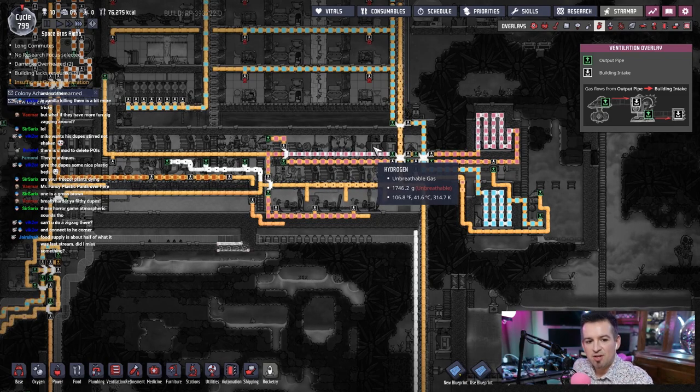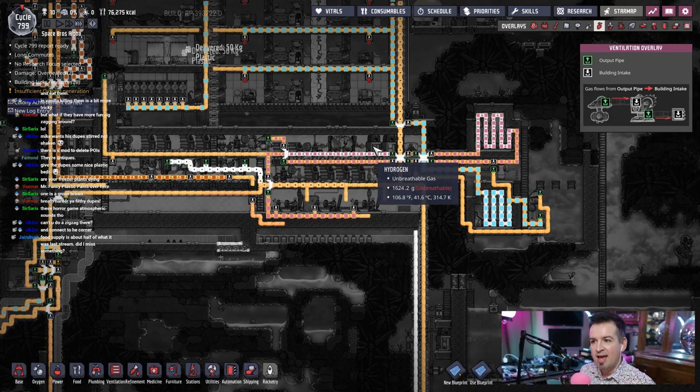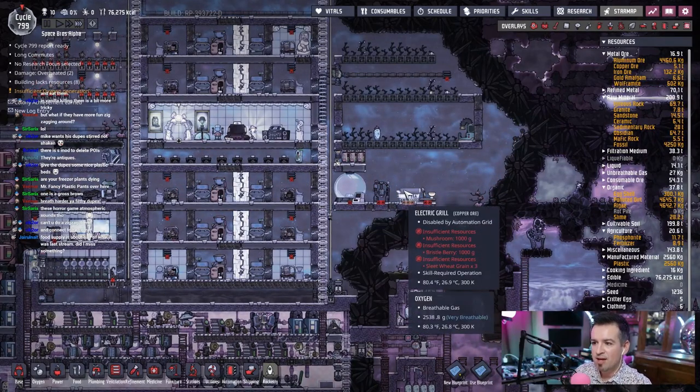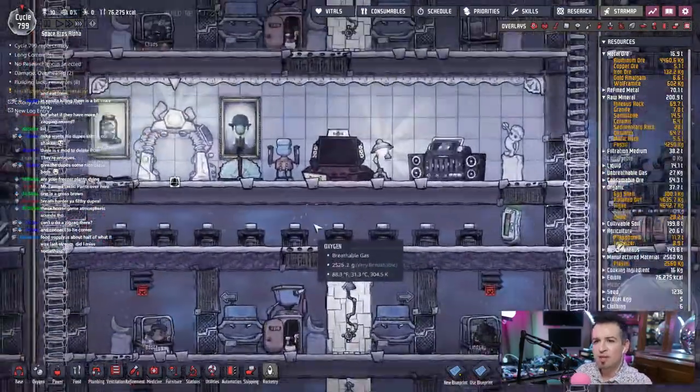Food supply is about half of what it was last stream. Did I miss something? No, we just happened to find a balance between 10 dupes and the amount of food that we're producing. That's seriously all it is. We have the storage for more food if needed. But as this thing gets full — hold on a second, there's a hatch right here.